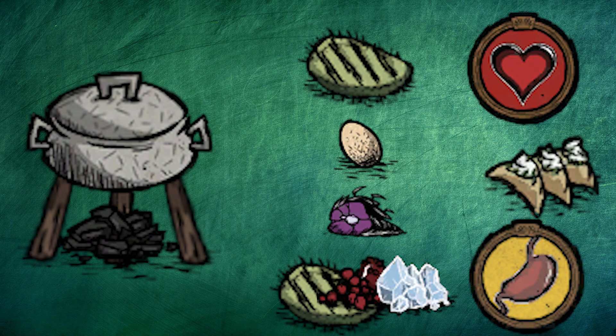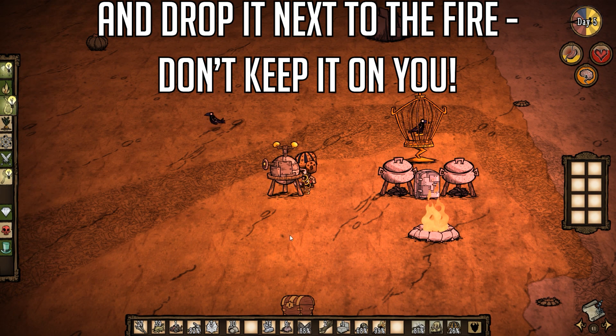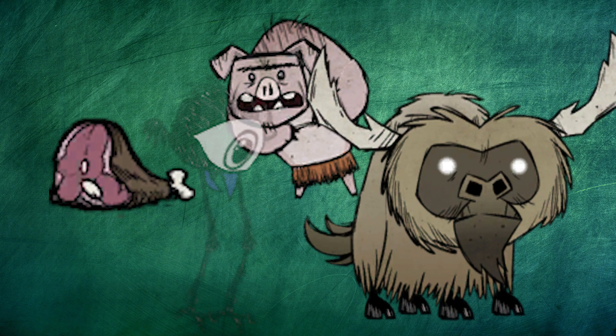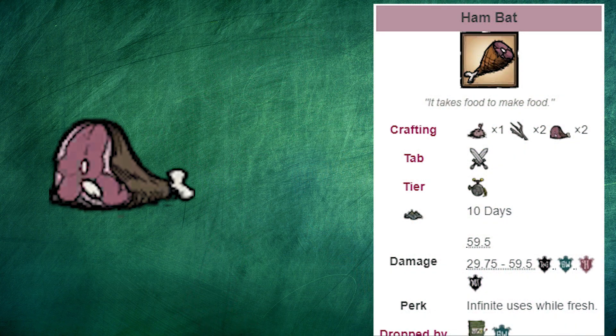Pierogi heals 40 HP and 37.5 hunger. Finally, build a thermal stone under survival — you'll need it for winter on day 21. If you have time left before winter, you can work on whatever you want. You're already prepared and ready for the upcoming winter struggles. I would recommend you find a way to gather big meat, whether that be through killing pigs, beefalo, tallbirds, whatever you find is best. That way we can make a better weapon called the hambat for killing the Deerclops later. Hopefully you liked the video. I'll also be doing a winter guide — it should come up on the screen if it's already out.